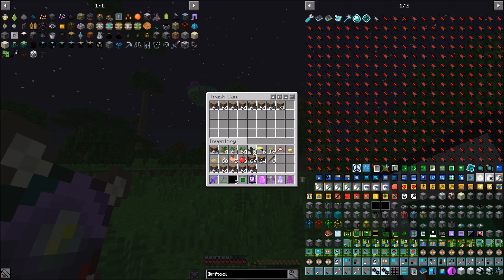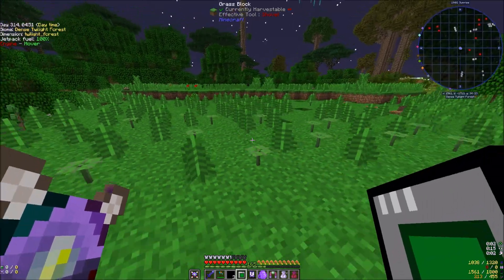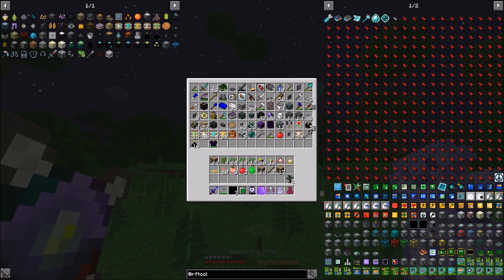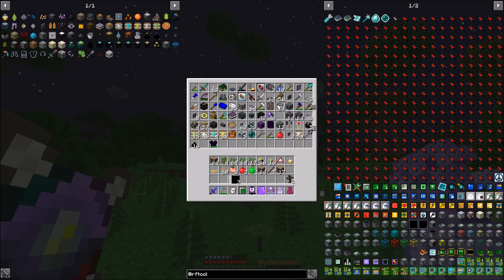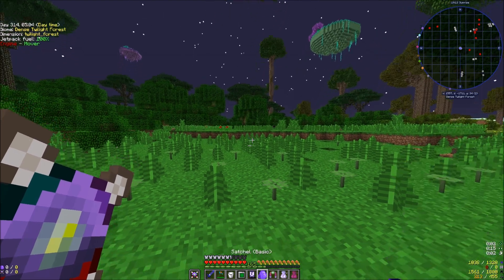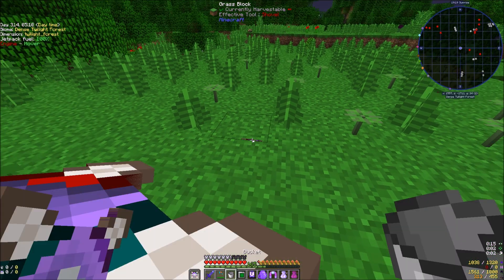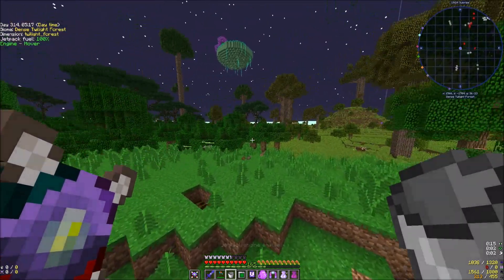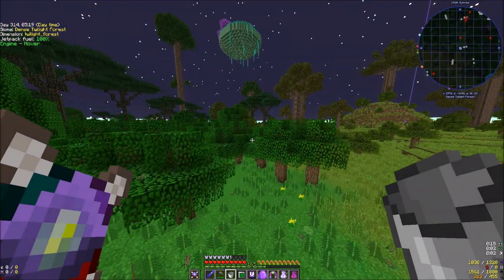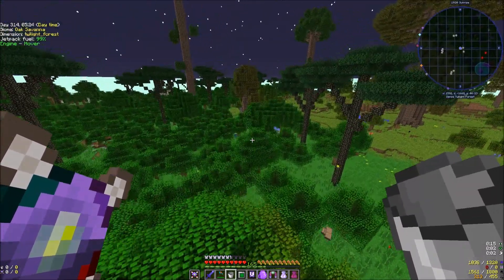We're doing good on the sickly saplings now. Do we have a bucket of water on us still? A bucket of milk — I guess that would work. All right, let's go find some water real quick. Oil is not going to work. Oh, there's water — there we go.